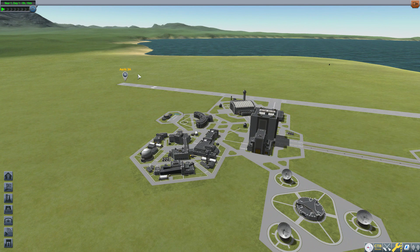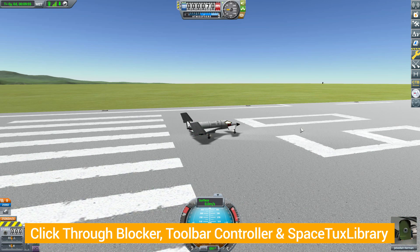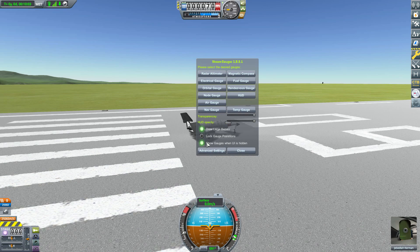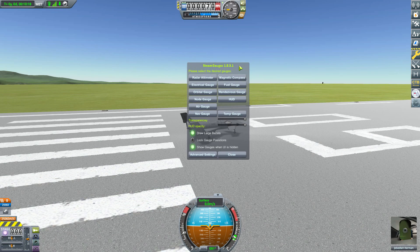Right off the bat, I should mention there are some mod dependencies to get this working — you're going to need the Click-Through Blocker, Toolbar Controller, and the SpaceTux Library. With those installed, you get this lovely little button which opens up the Steam Gauges UI. This one box will probably be what you use most often, as it has the basic settings, with some more advanced ones further down.